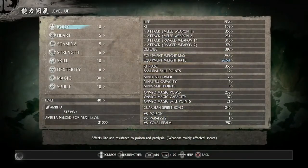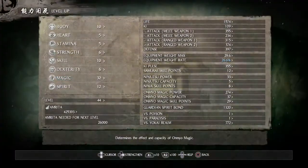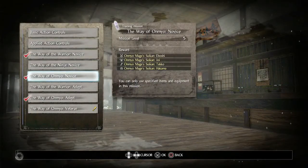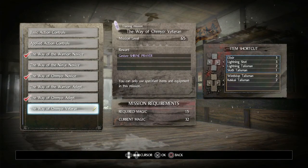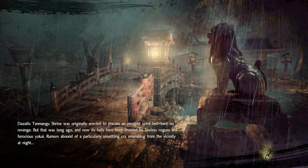Go to level up and increase your magic and spirit by two. Then we're going to the dojo and go to the Way of the Omeo Veteran. Once completing this mission, you'll be able to unlock all of your omeo magic by level three. Here is how you complete the Way of the Omeo Veteran.